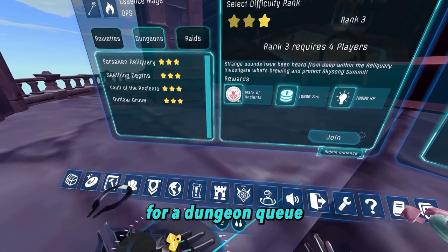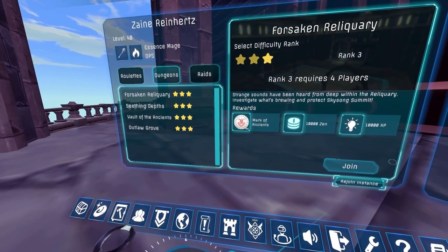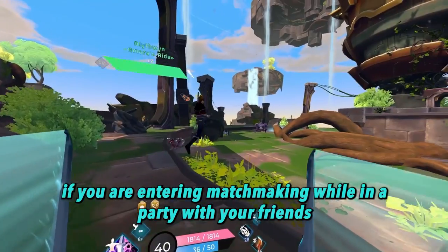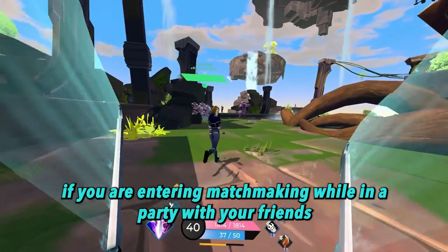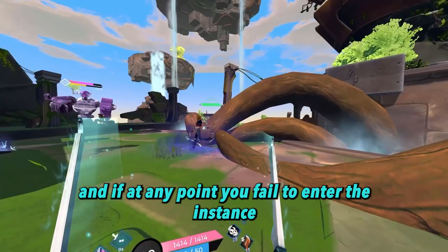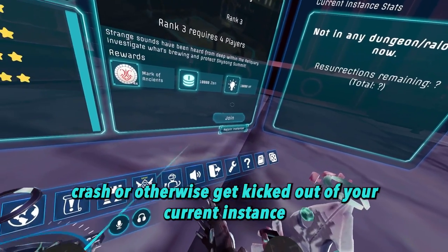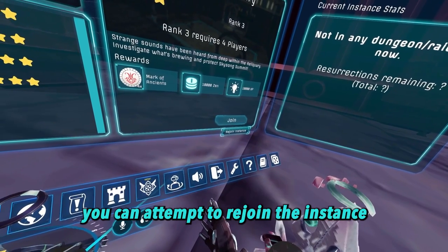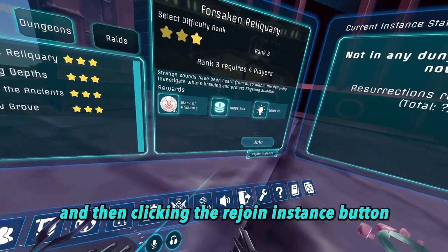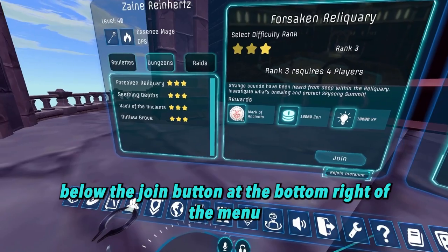For a dungeon queue, you need at least one other person on the same queue to enter the instance. For raid queues, you need a minimum of 4 players to enter. If you are entering matchmaking while in a party with your friends, only the party leader will be able to select the instance for the party. And if at any point you fail to enter the instance, crash, or otherwise get kicked out, you can attempt to rejoin by clicking on any raid or dungeon in the menu and then clicking the rejoin instance button at the bottom right.